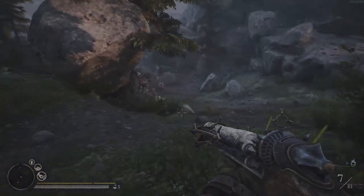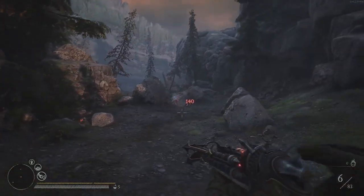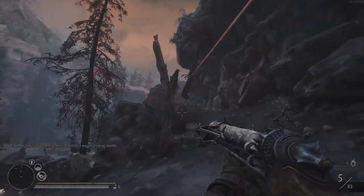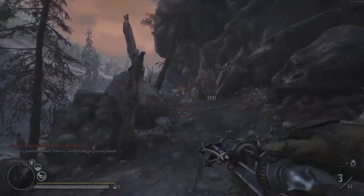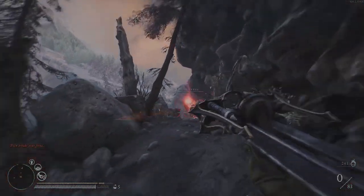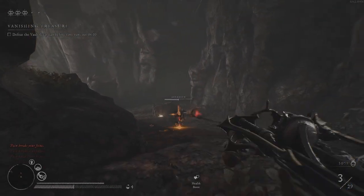With this gun, it doesn't matter if you look through the ADS or shoot normally, because the Stake will always go the same range. There is no bullet drop, so you can shoot without aiming down sights and it's going to be the same. The Stake will always fly to the end with the same speed and velocity.